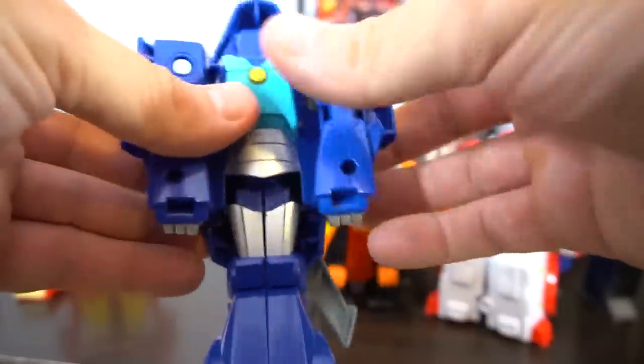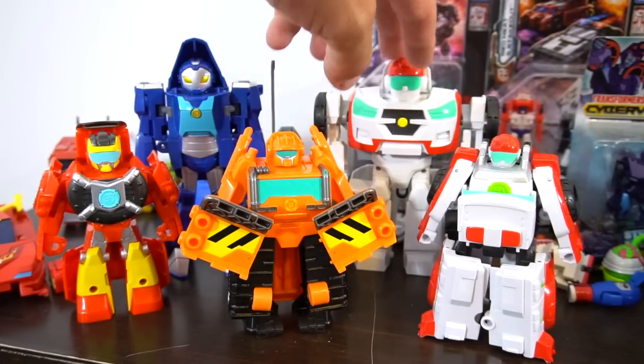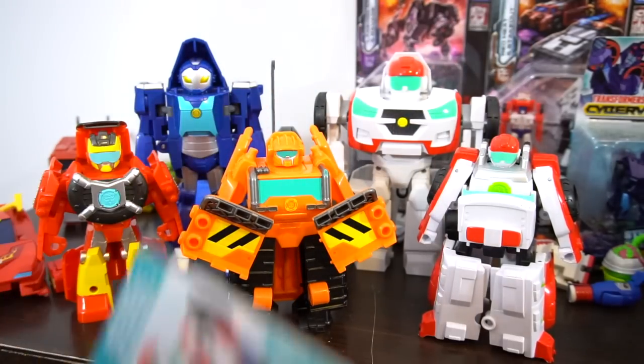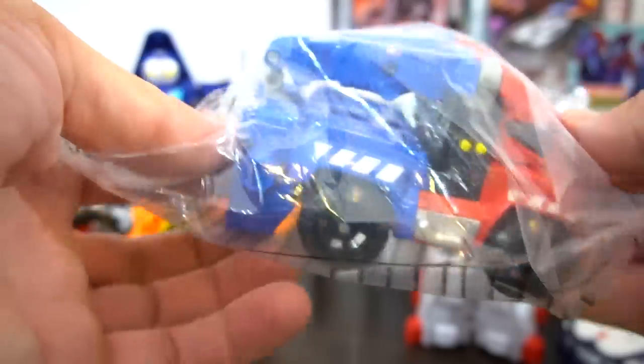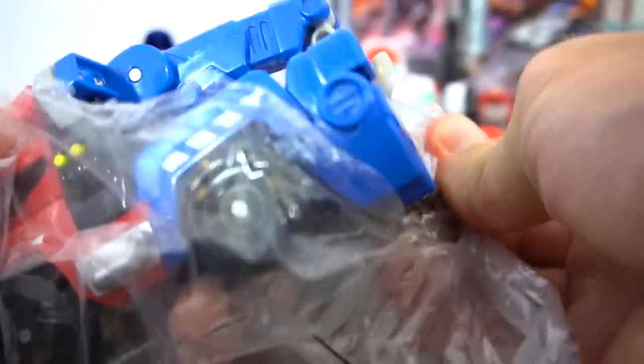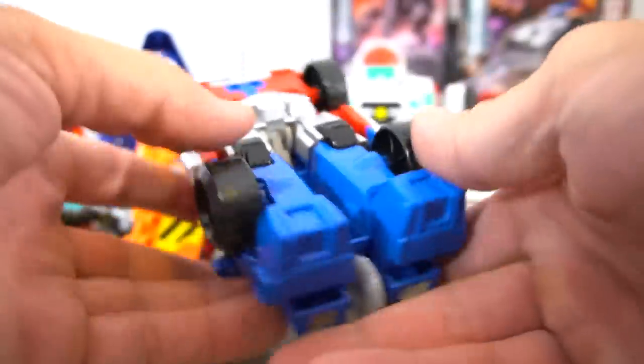Whirl looks like she's always happy. So there you go - you've got Hot Shot, Whirl, Wedge, and two different Medics, but we're missing one, right? We're missing Hoist. Hoist is right there. But I've got a surprise - what is this? It looks like Optimus Prime! Well, let me tell you a secret - this Optimus Prime is just like Hoist except in Optimus Prime colors.